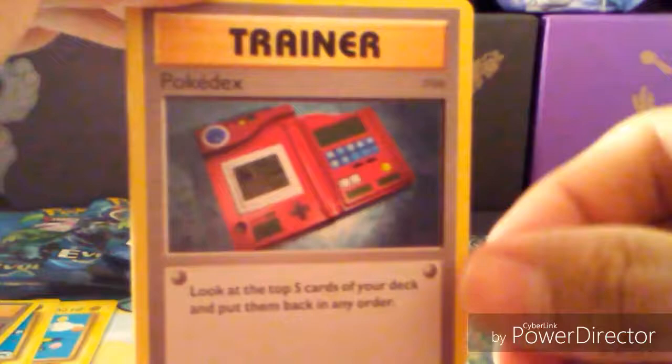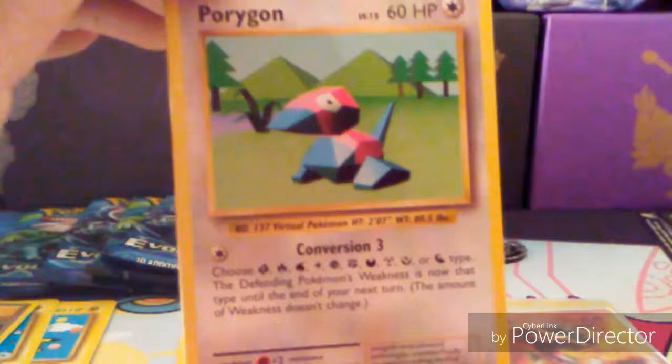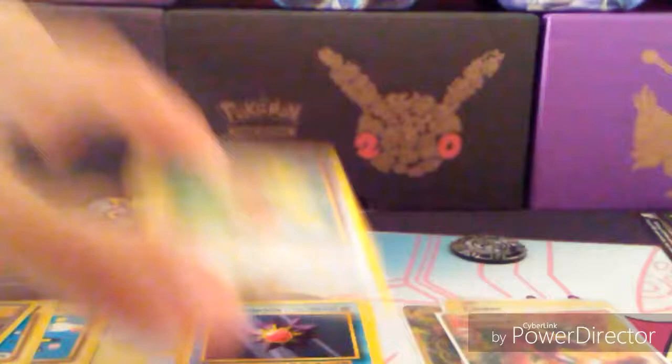Raichu. Staryu, Fighting Energy, Magikarp, Onix, Sandshrew, Pokedex — Porygon Full Heal — epic! Vulpix reverse, and a Farfetch'd. That's the second Farfetch'd — a repeat. You can repeat those Beedrills all day though — I wouldn't mind that. Or the Raticates.